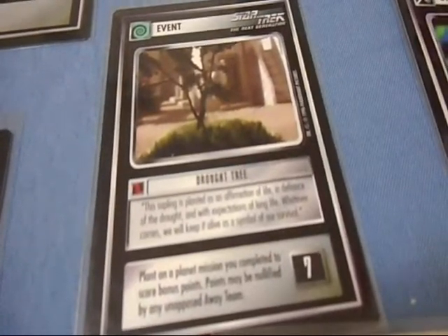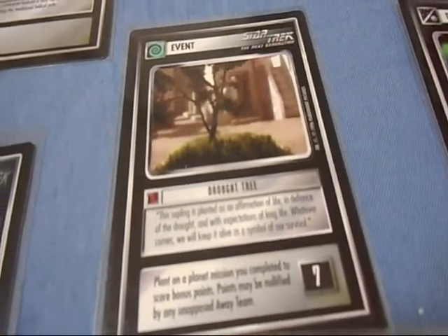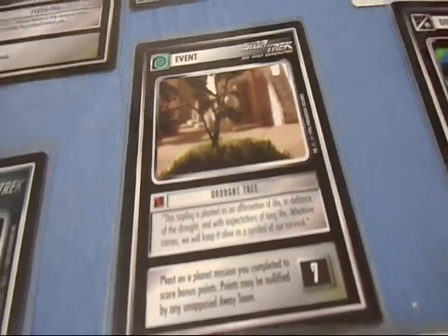Drought Tree: score seven bonus points by placing the tree on a planet mission you just completed, but if there's anybody around the planet or on the planet like your opponent, it can be nullified. So don't even bother.